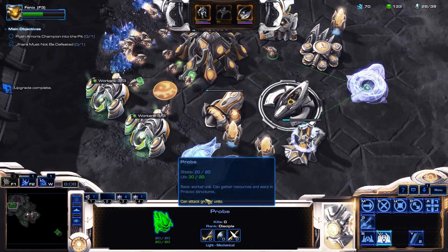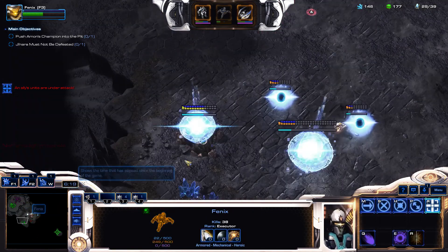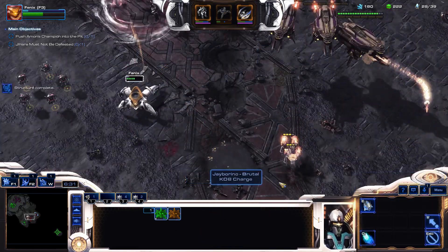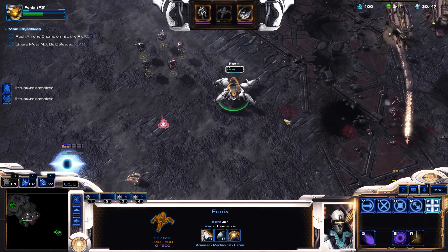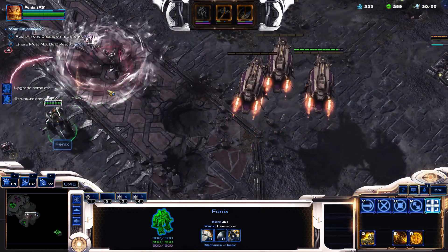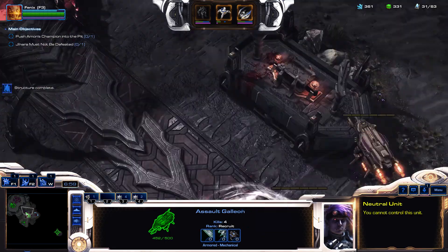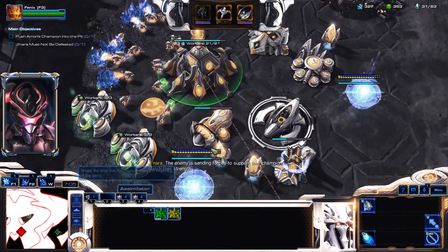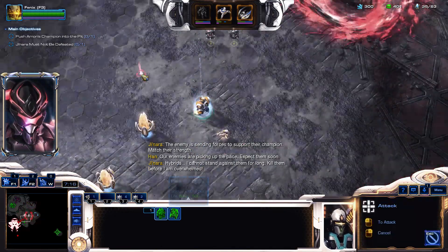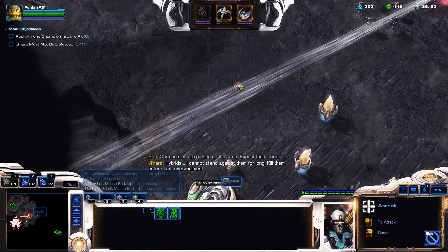Okay it's basically cleared out already. Trying to use these strike platforms effectively. You can push Janara a little bit. Have you tried producing units over the area up here? I will now — will they even let you fly up there? I'm gonna go into the little chasm area even though this is not the time to be doing this. Hybrids — I cannot stand against them for long, kill them before I am overwhelmed. The production queue just stays until they can hop out.